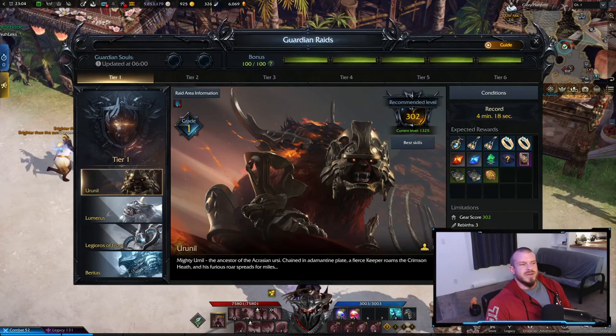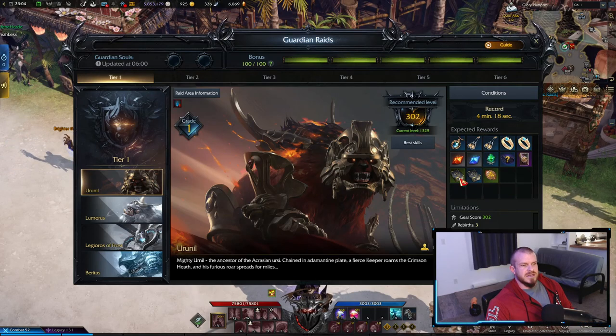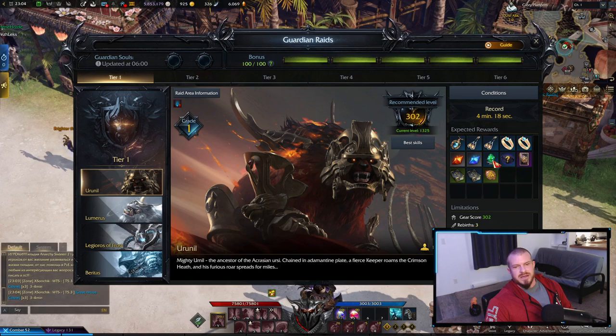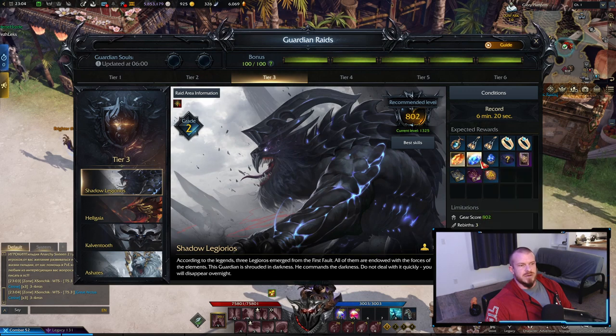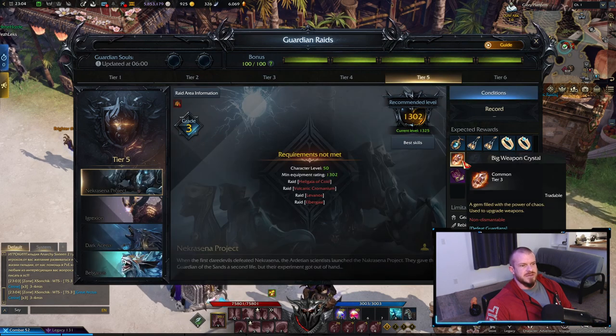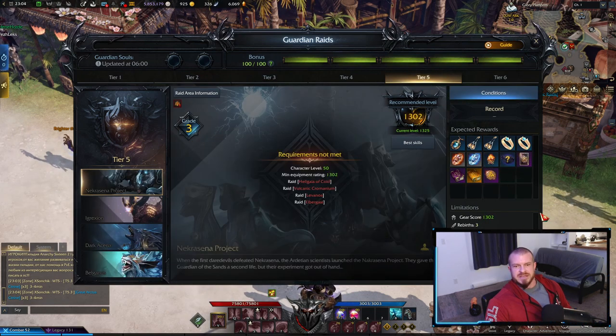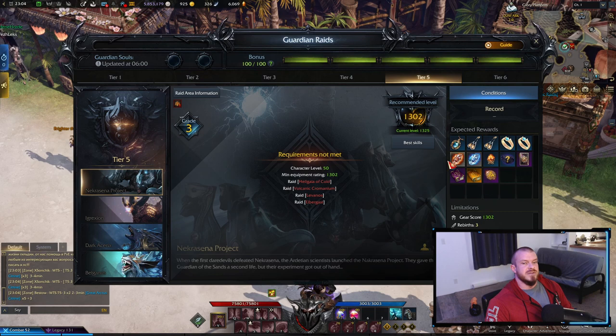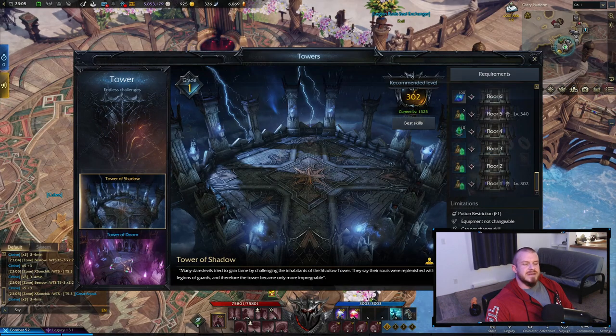Over at the guardian raids, you can see that you get your crystals and the emeralds, but you do not get shards here. As you go through the different tiers, each tier upgrades what they give you in here, but shards aren't really coming from here. The stuff from guardian raids is usually tradeable, so guardian raid materials are better for making money.